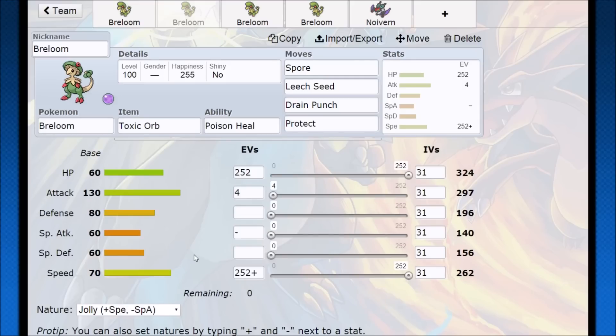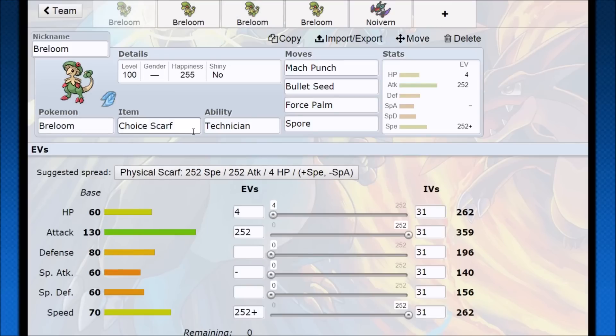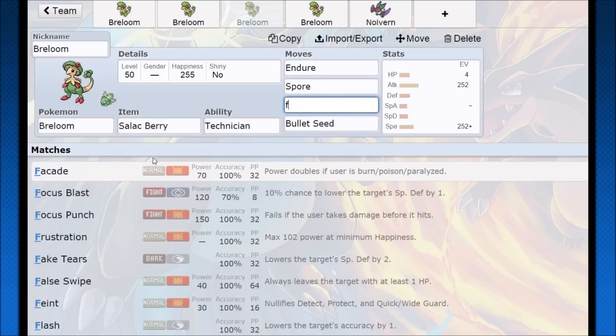Other ways to run Breloom: Endure or Substitute. Endure is going to be a TM from Generation 4 — this is also another reason why Breloom was scary back then. Everyone had access to this idea where you use Endure, get popped down to one hit point, the Salac Berry procs, and now you're dealing with that Choice Scarf speed which outspeeds everything. Especially back then, very few Pokemon had 125 base speed in the fourth generation. So you're just going to be able to outspeed, use Spore, Drain Punch, Bullet Seed, and destroy anything. You can also have Force Palm again.